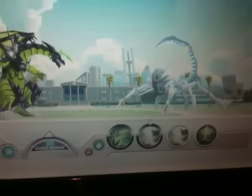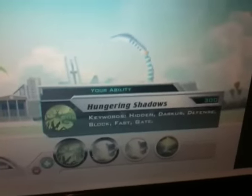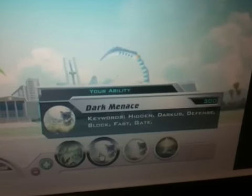Hidden Gate. Hungering Shadows — hidden Darkus defense, Dark Menace. So let's do the Solemn Night attack.